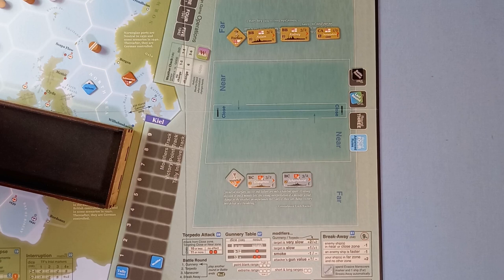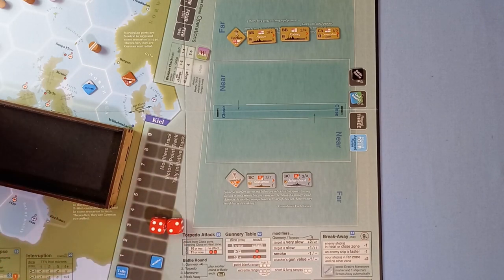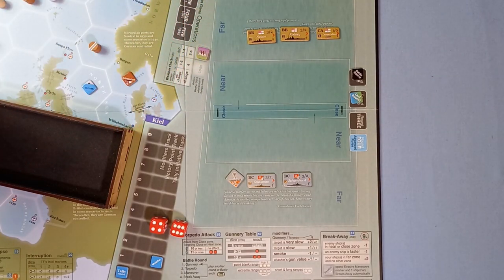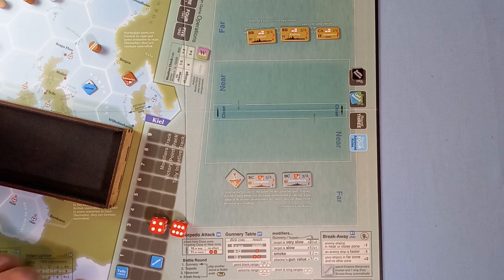We throw three dice and pick the two lowest. The rules say Forbes' ability will be used at the earliest opportunity. The roll — a six comes up. We'll use Forbes for the Royal Navy, turning that into a six. They're attacking the Gneisenau — the German flagship. That gives a ten. Checking modifiers: no slow target, no smoke, attacker's gun value is a two, bringing it to twelve. Nine to twelve is a hit — one more would have been two hits.